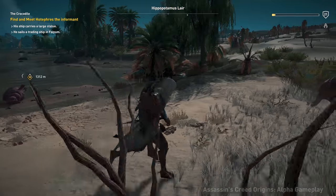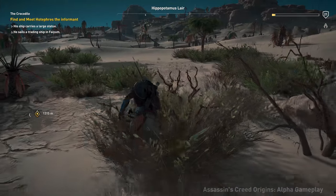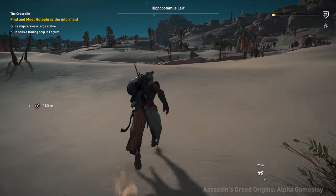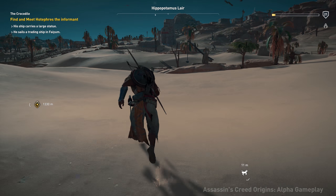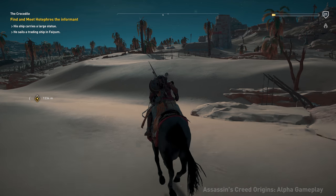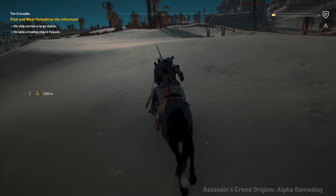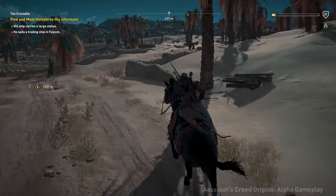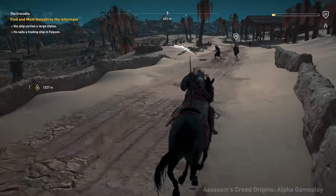We already picked up all the loot in that area, so we can go ahead and get out of here. Now we're going to move on to another stronghold. This specific stronghold is around the same level as us. There are going to be some that are around the same level, and there are going to be some that are way, way higher than you. So if you want to go after the ones that are around the same level, then you will be able to stealth to your heart's content.